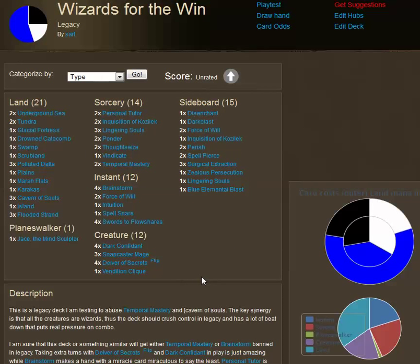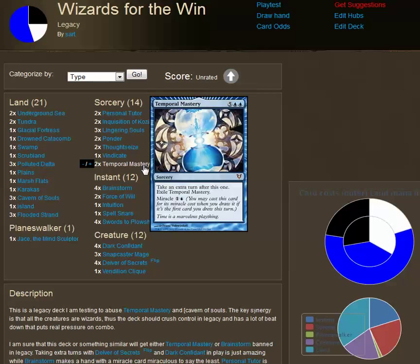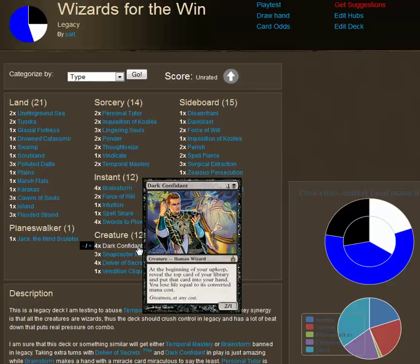Some people may recognize the shell of this deck. The basic idea behind it is Tom Martell's Esper deck that won the Indianapolis Legacy Tournament recently. This really takes that and adds Delvers for more beatdown and the Temporal Masteries. The reason I've added the additional beatdown is that Temporal Mastery in a standard control deck is actually not that amazing — you only get an extra land out and draw a card to replace the one you spent on Temporal Mastery. But when you add Delver, Dark Confidant, Snapcaster, or Lingering Souls, that extra turn can mean a lot of extra damage.